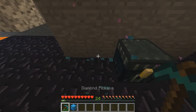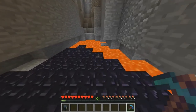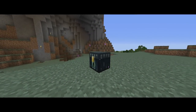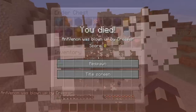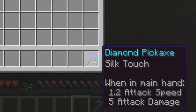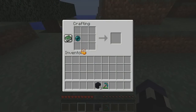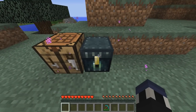Never before have we been able to take nearly all of our belongings with us, but now you can with zero repercussions if you die — if all of your important items are inside of your ender chest. A word of advice is to carry around a pickaxe with silk touch. If you break the ender chest without that enchantment, you'll only receive eight obsidian but no eye of ender, meaning you'll have to get a second eye of ender to create a new ender chest. The last thing you want to do is lose access to all of your valuable items.